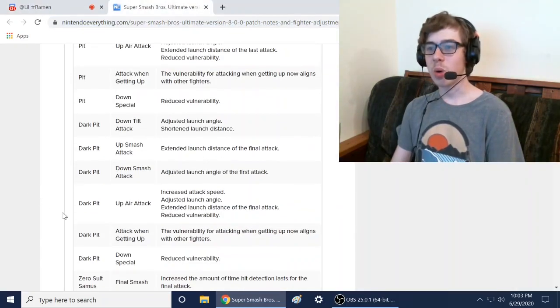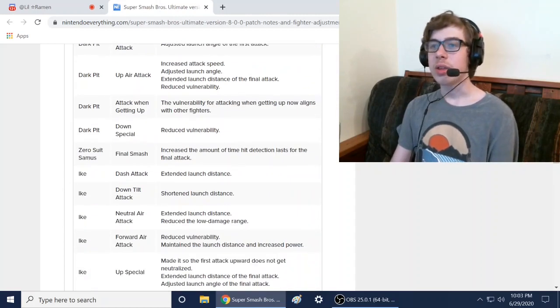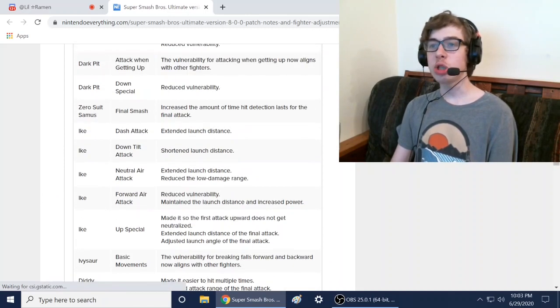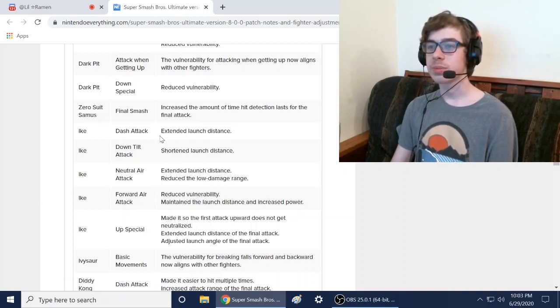Dark Pit got the same buffs as Pit since he's an echo fighter. Zero Suit Samus also got some buffs. And Ike — Ike got some buffs and a few nerfs, including a buff to his dash attack.